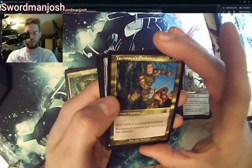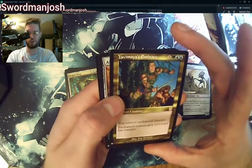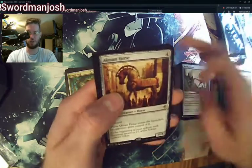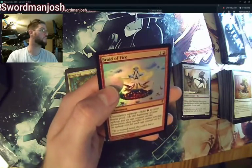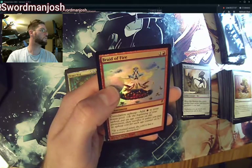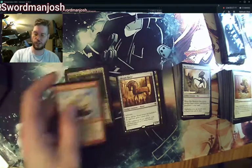Yavimaya's Embrace: creatures you control get plus two, plus two and Trample — though it's a huge casting cost. A Crow and Horse, and Braids of Fire — is this one that's up there in cost? In foil? Braids of Fire is $16 right now. I expect all these prices to start falling after today, but for right now it's neat to see where they're at and track them later.